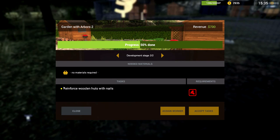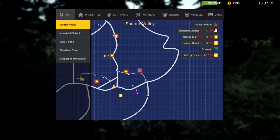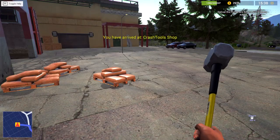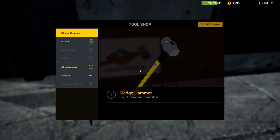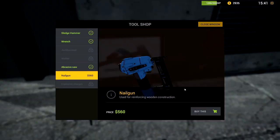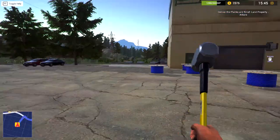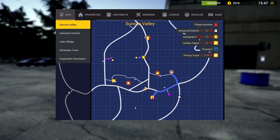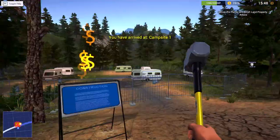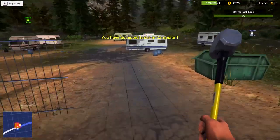To reinforce wooden huts with nails we need the nail gun. The store is this place right here — we've arrived, standing on it. Here we go — nail gun, 560 bucks. We have the money, we've got what it takes — you better believe I want that! If I was going to guess, maybe a thousand dollars a pop in revenue — but 700 dollars is amazing. Meanwhile, campsite number one is under maintenance, so deliver trash bags again. Every once in a while I've got to deliver trash cans at the campsite.